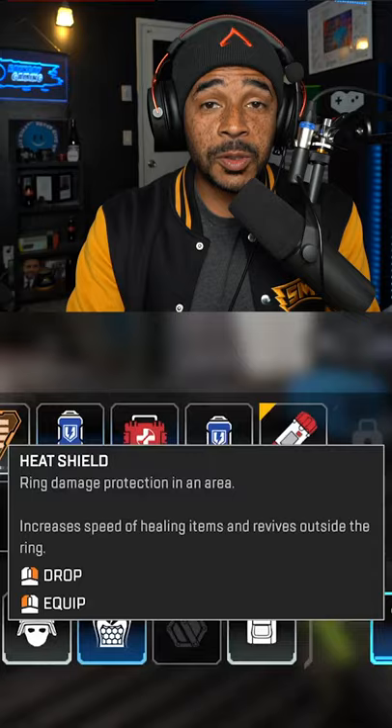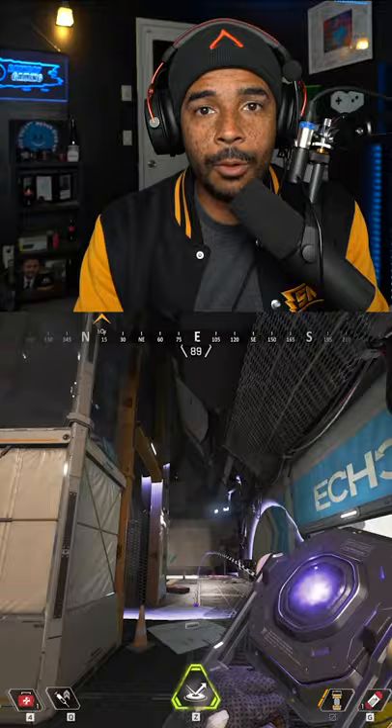Apex Legends may have just accidentally released the most OP item in the game, and I'm going to show you how to abuse it. Heat shields are the brand new item that has jumped into the Chaos Theory Apex Legends patch, and allow players to go into the ring and not take any damage for a significant period of time — but that's not why they're so important.